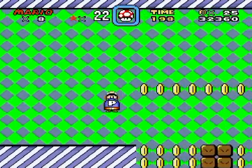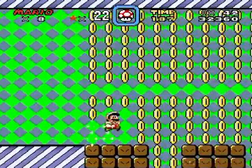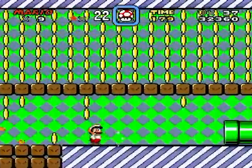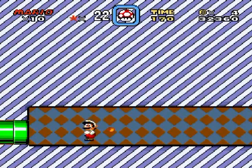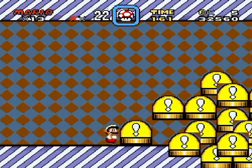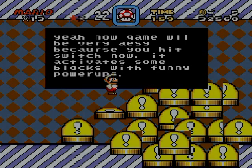Here's the switch. Let's go and hit that switch. Oh boy, nice color scheme. How does this work — do I just hit it here? Probably. Yeah, I thought so. Those probably should have hit that. Oh, it blocks you off here, of course it does. You have to jump between them over there. Bad palettes are another thing you typically see in bad Mario hacks. And this — now the game will be very easy because you hit a switch now. 'You hit switch now. It activates some blocks with funny power-offs.'